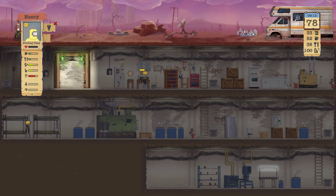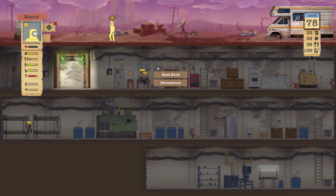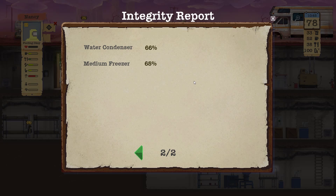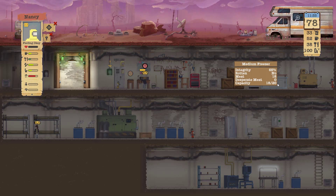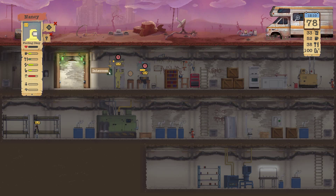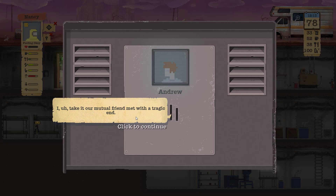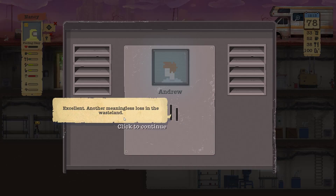Let's fix these while you're out here and stop being lazy. Toilet and stove and freezer. Andrew - I take it our mutual friend met with a tragic end. You could call it that. Excellent. Another meaningless loss in the wasteland.